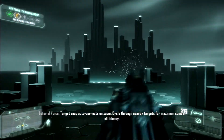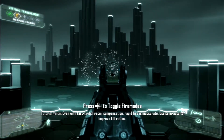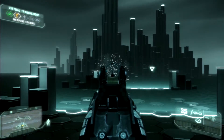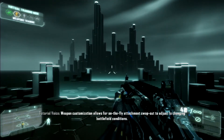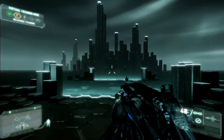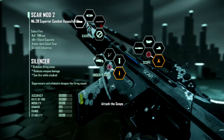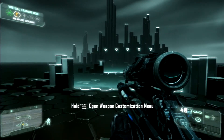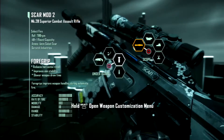Cycle through nearby targets for maximum combat efficiency. Even with fast-twitch recoil compensation, rapid fire is inaccurate — use semi-auto to improve kill ratios. That, honestly — yeah, true. I've seen tests about that. That's one of my favorite things about this game that I completely forgot about. Weapons are automatically added to your inventory and are always available. Yeah, you can just do this. Silencer. Scope. There we go. Are there certain ones I'm supposed to put on? Oh, there we go.